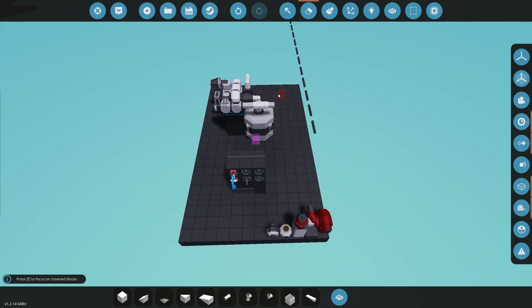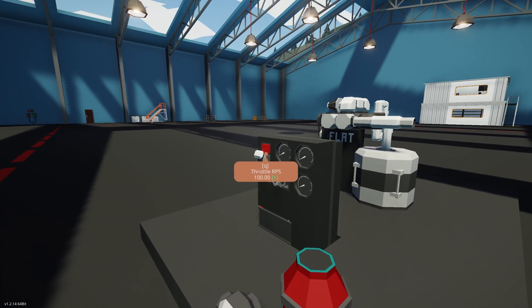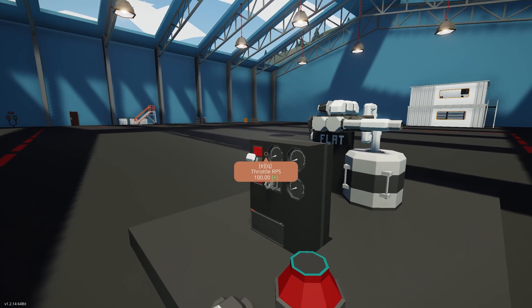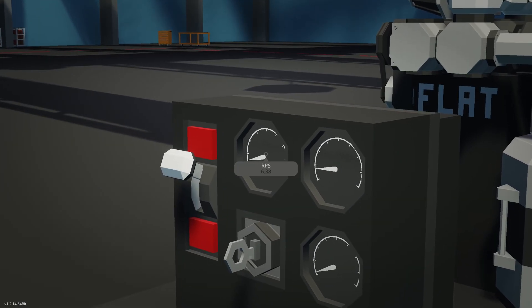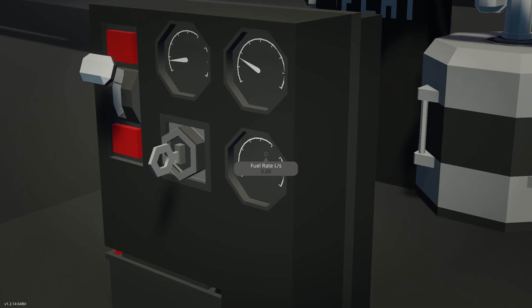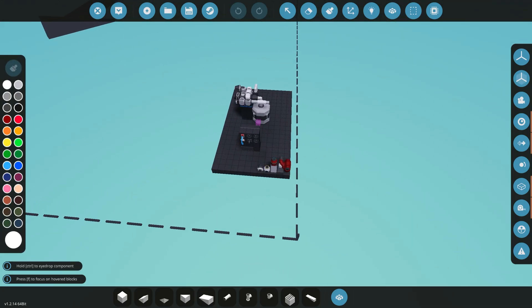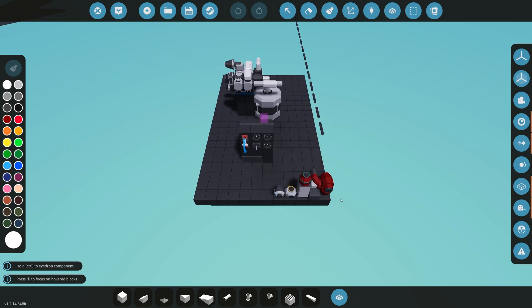So now we've got our engine, let's just test to make sure this actually runs and does work. Key switch on, throttle is already at 100% — this should start up. Generator is outputting and we've also got our fuel rate. Perfect. So now we can duplicate this another four times so we can add all of our different pumps on.